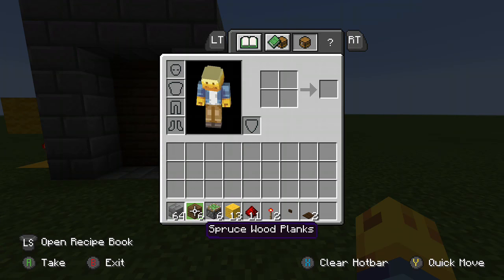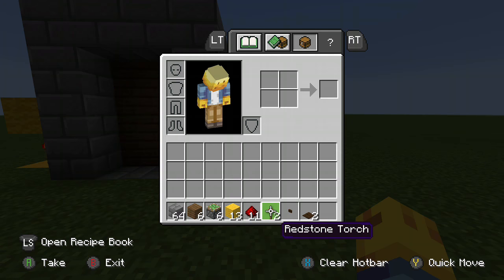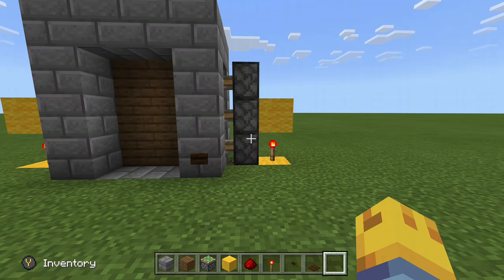What you'll need is some decorative blocks, 6 blocks for your doorway, 6 sticky pistons, 13 circuit blocks, 11 redstone dust, 2 redstone torches, a button, and 2 pressure plates.